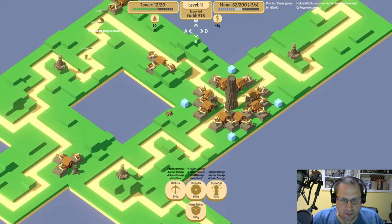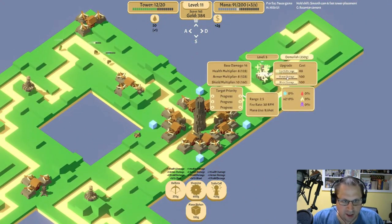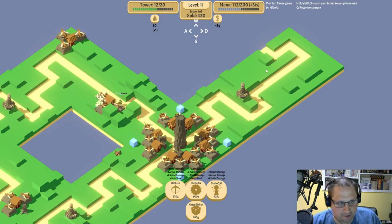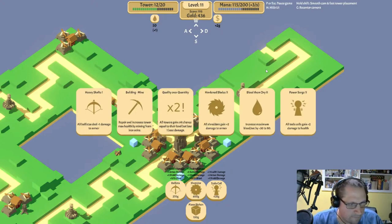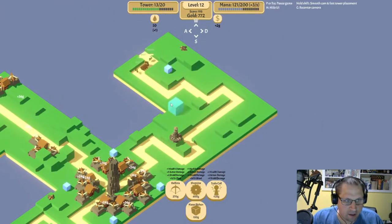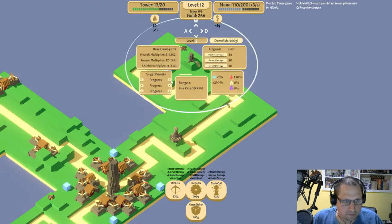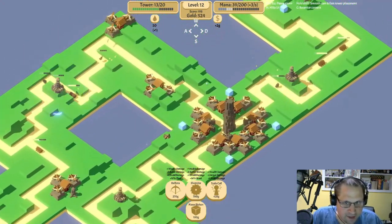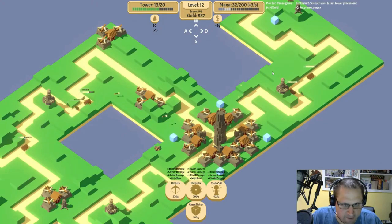We took a little hit — didn't goose the armor damage up enough. We need a shredder up here. Heavy shafts — plus one damage to armor. Yeah, we'll do heavy shafts. Let's expand it out. Most health, most armor, most shield — these things make me a bit nervous; they need time to get shredded.